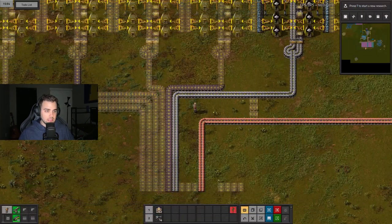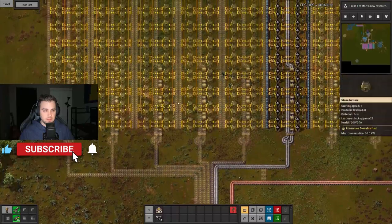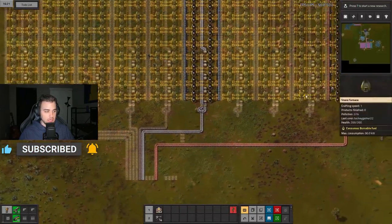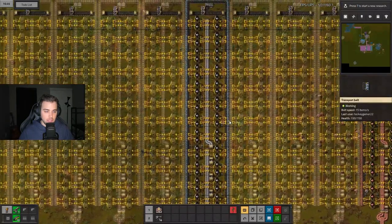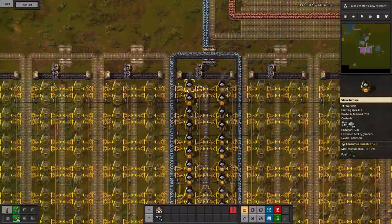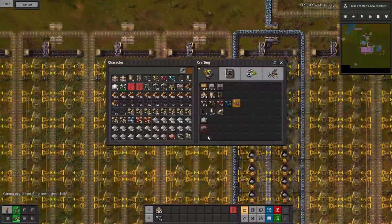In the last episode we finished up our first initial smelting columns for both iron plates and copper plates, and for the time being just one each is going to be sufficient enough until we get things rolling. Let's go ahead and grab some iron plates.